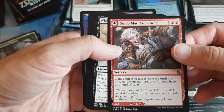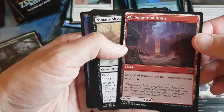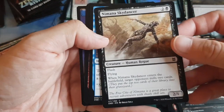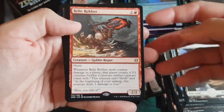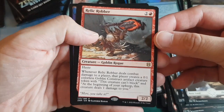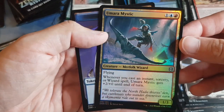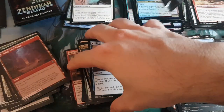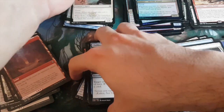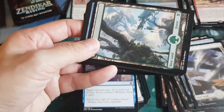Head turner: Song Mad Treachery — gain control of target creature on one side. Monica wants this for her deck! Wild card slots: some commons. Rare: Relic Robber, Goblin Rogue. Beautiful foil Umara Mystic. Then some Drake tokens.